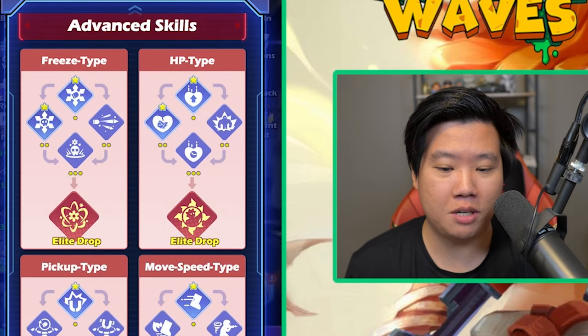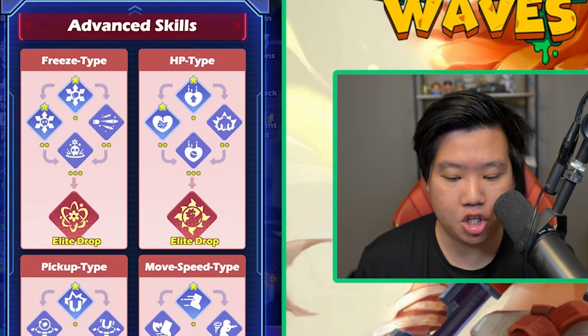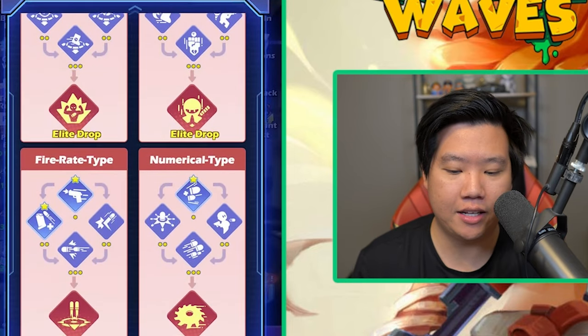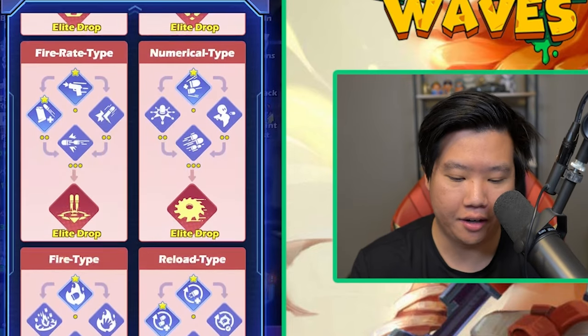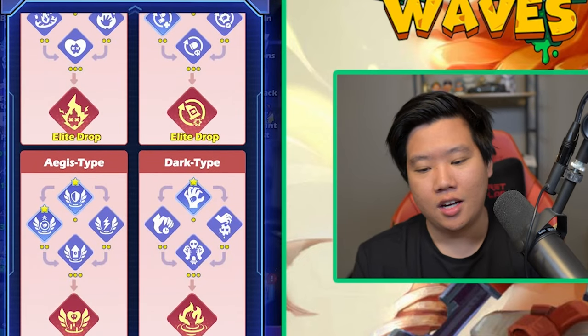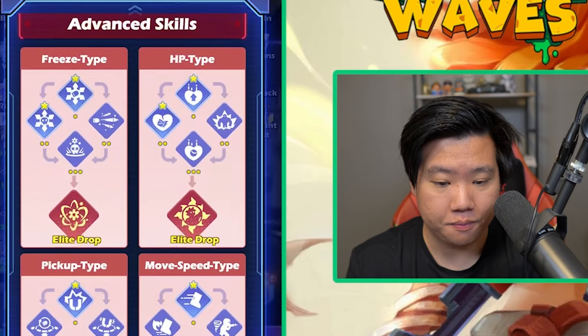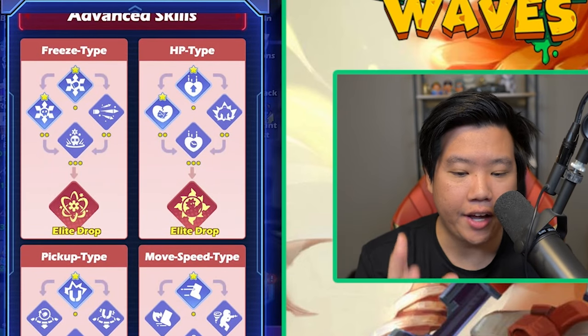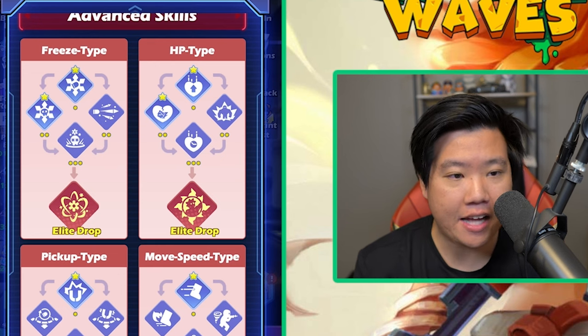Now we get into the juicy part — the advanced skills. There's freeze type, HP type, pickup type, move speed type, fire rate type, numerical type, fire type, reload, Aegis type, and dark type. That's a lot of information. The best advanced skill for me is the freeze type.